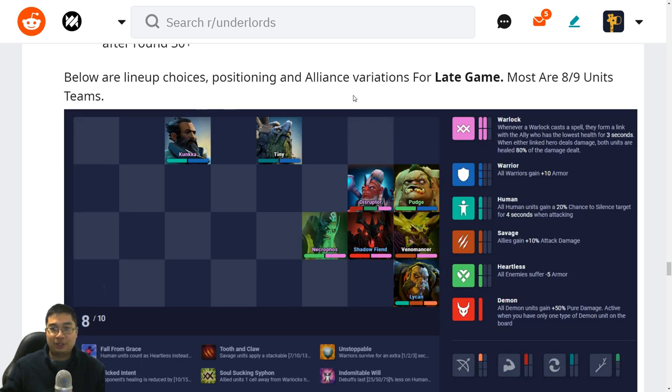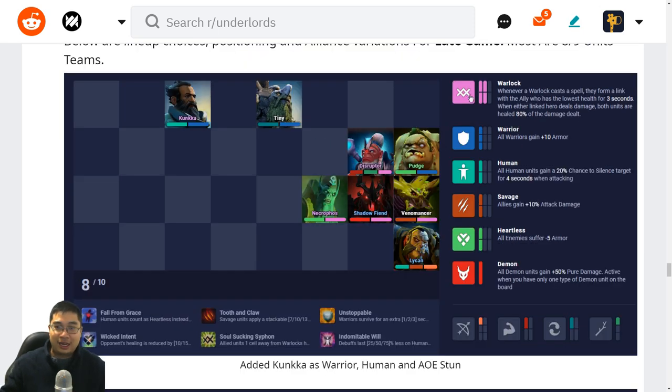We have a number of late game variations — most are level eight and level nine builds. Starting with three Warlocks, Warriors, and a bunch of alliance transitions — this is what happens when we don't find Tooth and Claw and don't focus fully on Savages. We can use whatever still works: stuns, healing, silence, and summoning. Damage will come from Shadow Shaman, Venomancer, stuns at the front lines, and Necrophos can also heal and do damage.